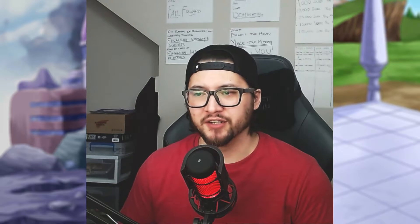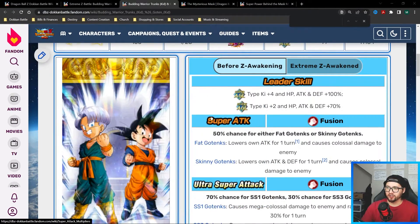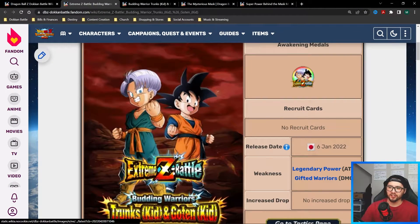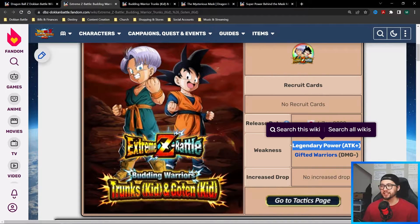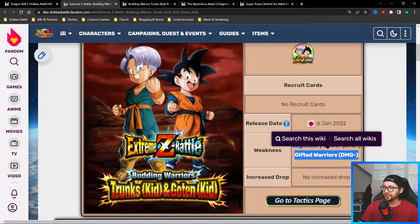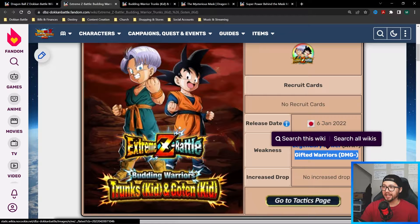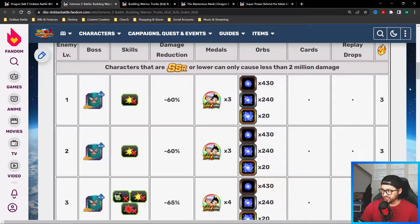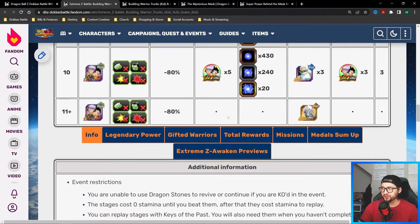Here we have the AGL LR Trunks and Goten and their Extreme Z Battle. Their weakness is Legendary Powers, which means all LRs in the game have an attack bonus against them. The Gifted Warriors category has a damage reduction — keep that in mind when forming your teams. They are AGL, so they are weak against TEQ.